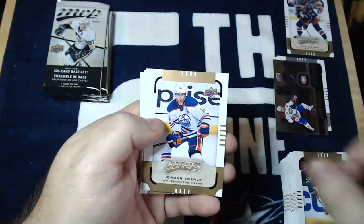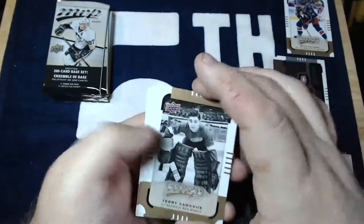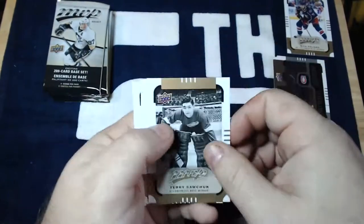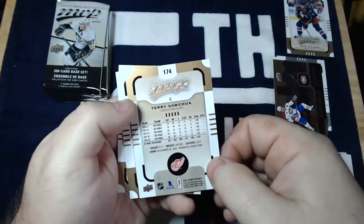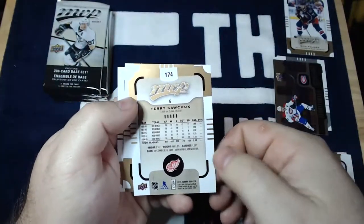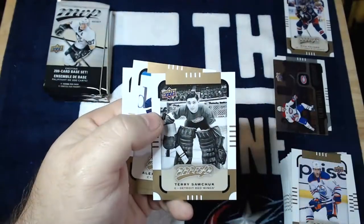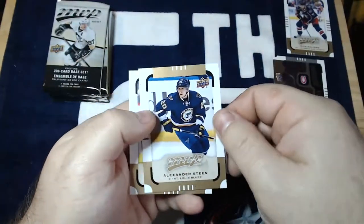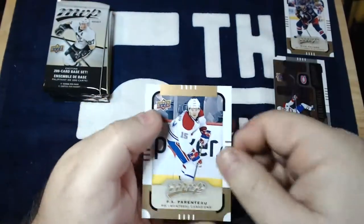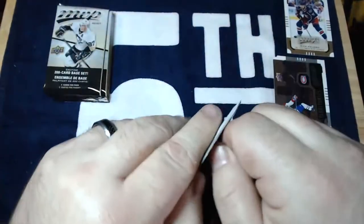Patrick Marleau, Jordan Eberle, Terry Sawchuk — Hall of Fame goalie, he's a legend. This is one of those legend throwback cards. I don't know if it would really be considered an insert because it's the same border as the base. Alexander Steen and P.A. Parenteau again — yeah, I'm terrible with his name.